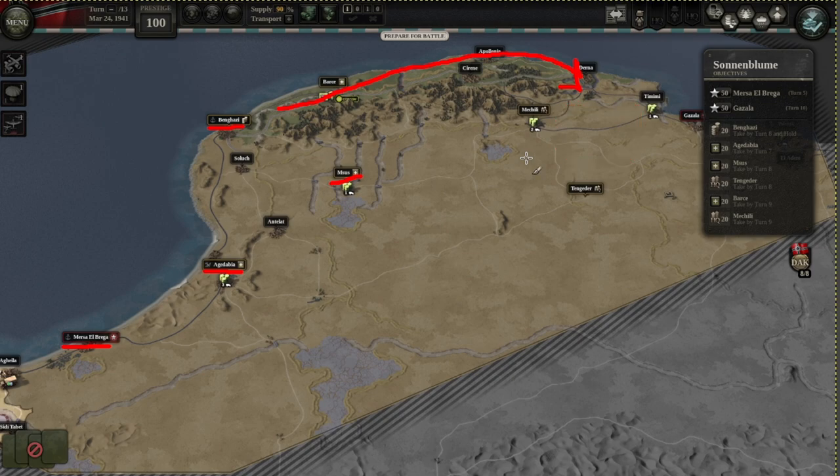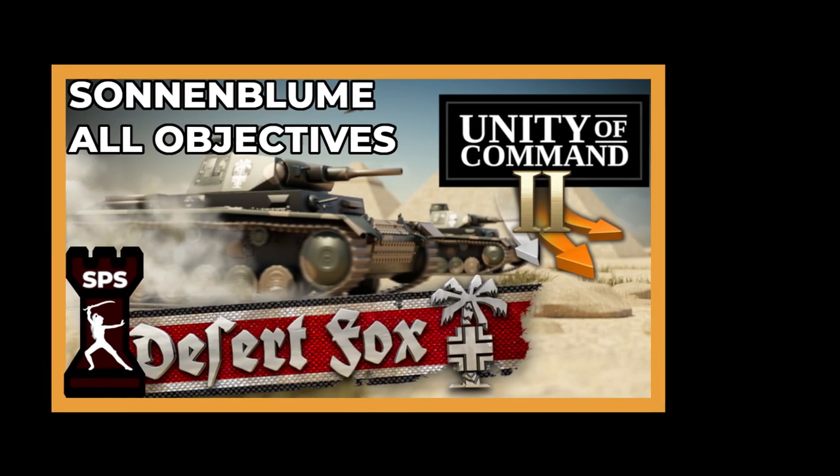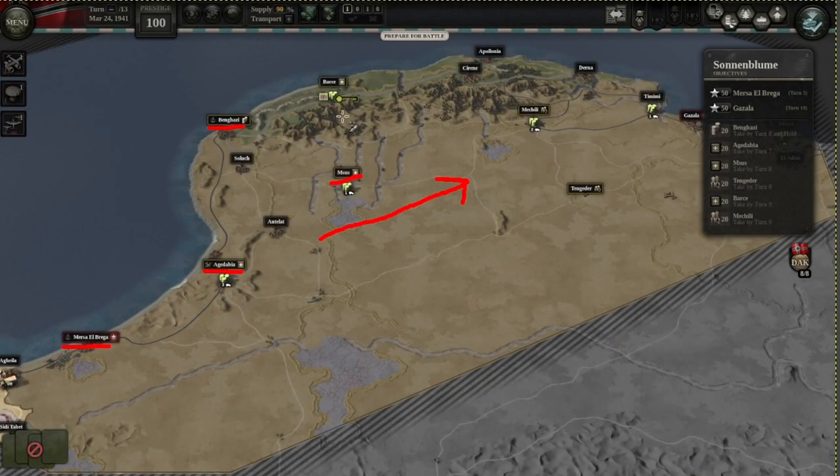If you think supply is for the weak, you're definitely in the wrong game. Or if you want to be wild you can push the other way, which is what I did in my let's play — though that's not how I'd recommend it. By the way, this is just a quick guide, but if you want a more detailed let's play walking you through exactly how I completed this scenario and tips on doing it even better, I have a let's play for that with a link up or down or everywhere. Moving from the top via Derna is much easier for your supply hubs.